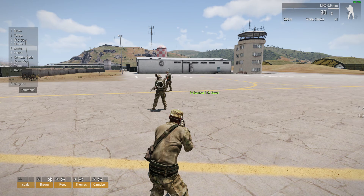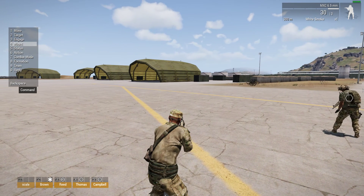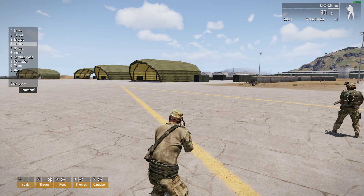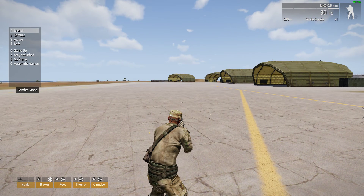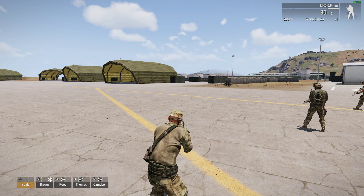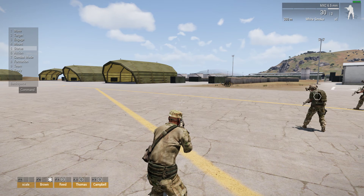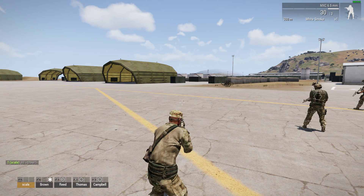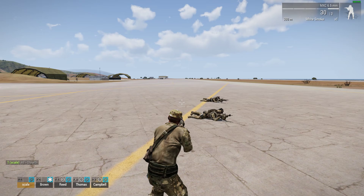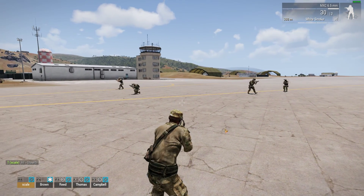There are quite a few commands, so the best way is simply to practice. Let's do a basic one — press 7 for combat mode. So: press Backspace to bring up the command menu, press the back-quote key to select everybody, press 7 for combat mode, and press 1 for stealth. They'll acknowledge and go quiet. Remember, the AI in Arma isn't amazing, but you can have a lot of fun with them, and they'll follow you nice and stealthily.